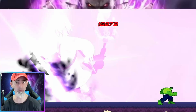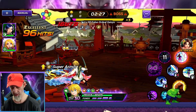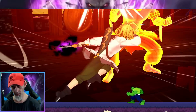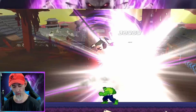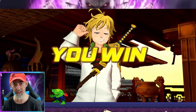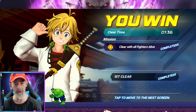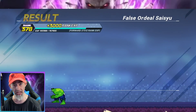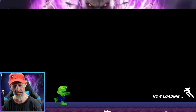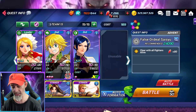It doesn't matter what characters you use — just make sure you use the right types. None of these characters have imprint stones on them. Even if this Meliodas was one star we'd still be able to easily do this. You saw the damage that one-star Elizabeth was doing — she has capsules, but even without those capsules at one star you wouldn't need them.